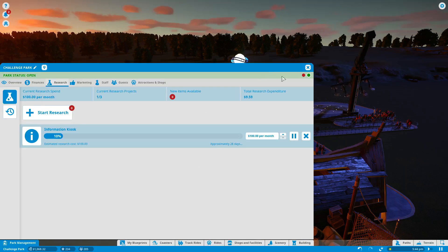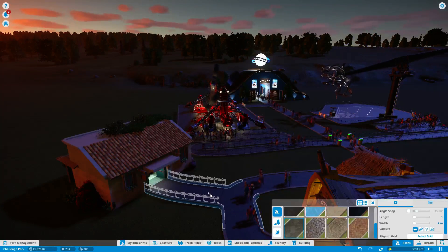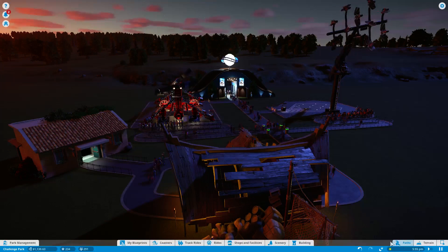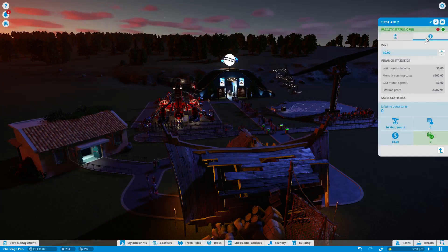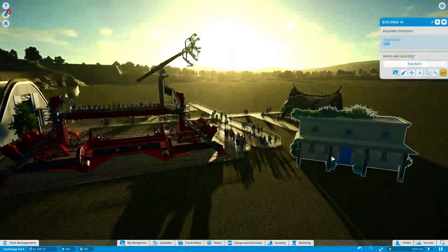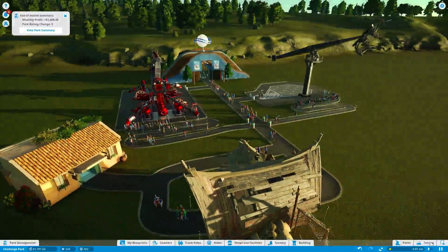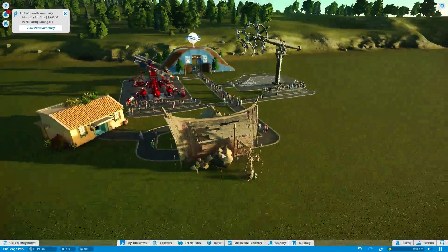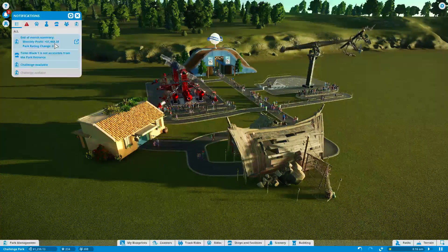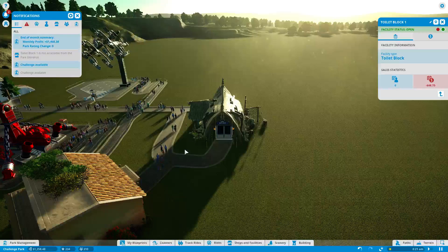Just go with the basic first aid centre. Is this telling me that the entrance is this side? Yes it is. So I'm going to stick it here and start research — I can have multiples but I'm just going to stick to having just the one in the early days. First aid is open. The toilet block is not accessible — yes it is accessible, I made sure it is because I noticed you gave me that warning the first time.